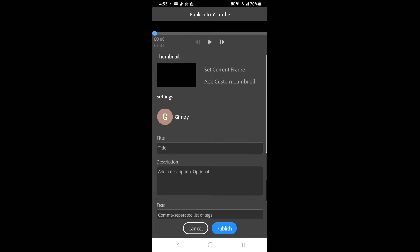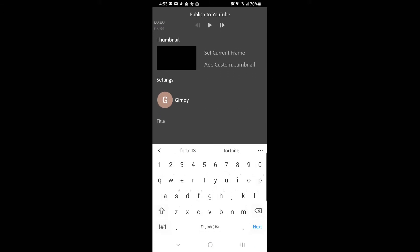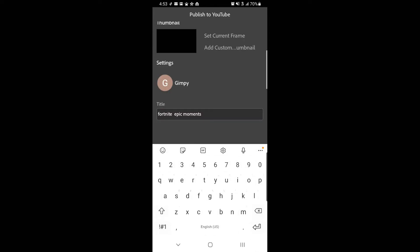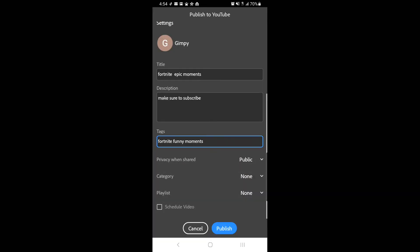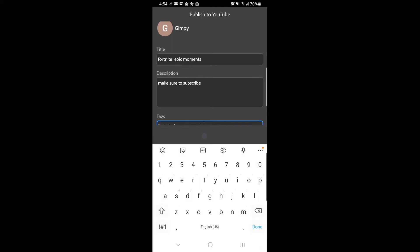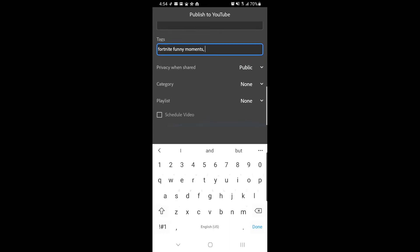Once you're here you're going to want to allow it to manage your YouTube account - this basically just says yes, this app can upload to my channel. You can create a thumbnail which I'll show you how to do in another video. So for the title let's put 'Fortnite Epic Moments'. You can add a description, whatever you want to do. Make sure to add tags - tags are what people will search on YouTube that will make your video pull up. So if someone searches 'Fortnite funny moments' and we put that tag in here, there's a better chance of them finding your video.